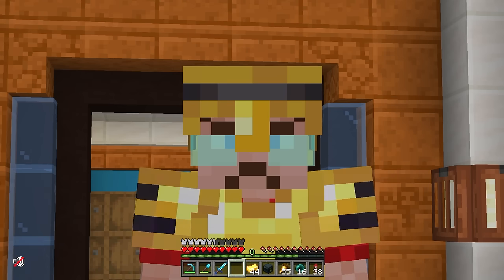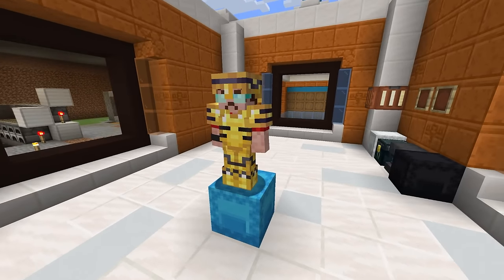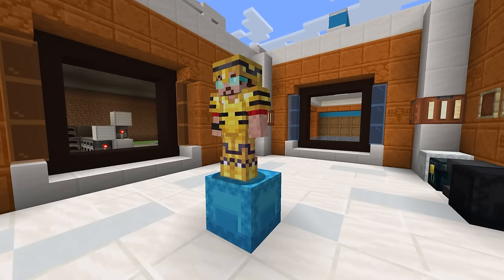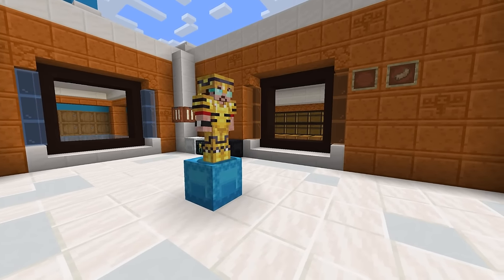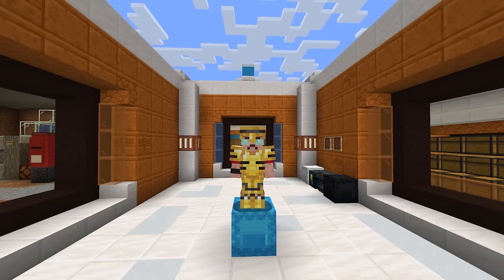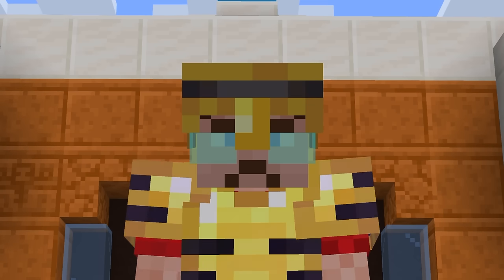There we go - our netherite trimmed golden armor is completed and it looks a little something like this. Very nice. I kind of look like a Transformer, I suppose. But I kind of like this combination because it feels like a space suit or something - these trims have straight lines on the helmet and the chest plate that look kind of like wiring, and the boots look like space boots if you use your imagination a little bit. I think that's as close as we're going to get with the trims we've got to some sort of a Gigacorp spacesuit. Fully pimped out, netherite trimmed golden armor complete.